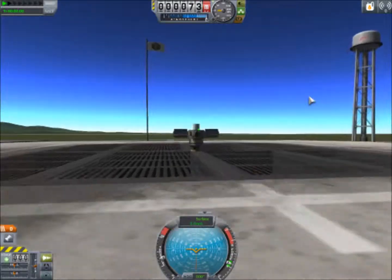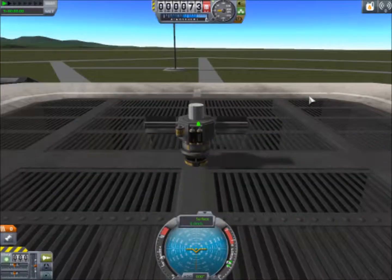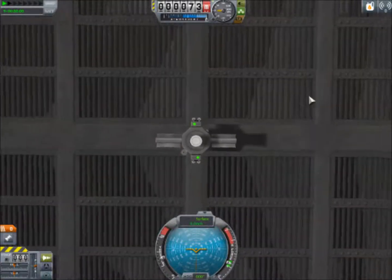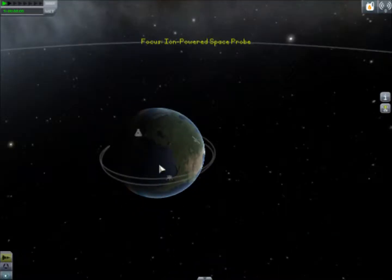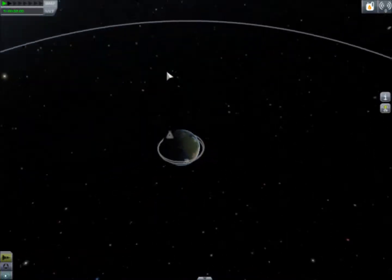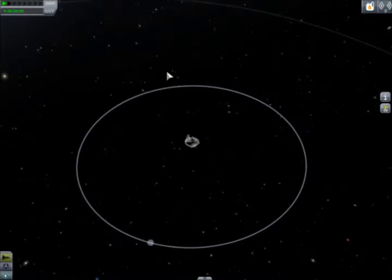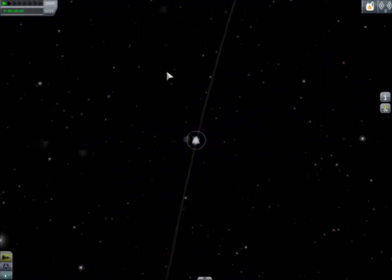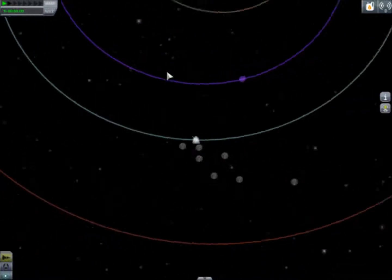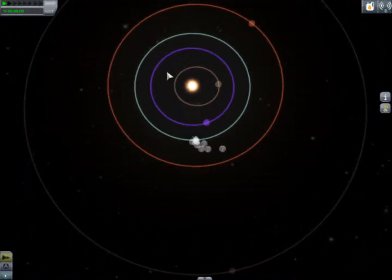That is why I have put an ion probe here on the launch pad. Now you may be asking, why would I do that to show launch windows? The reason is, if we were up controlling our interplanetary ship, we would only be able to warp at like 50 times speed because we're so low in the atmosphere. What we need to be able to do is warp at full speed, which you can do with a craft that is landed.